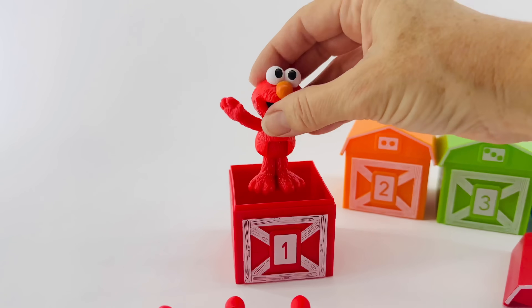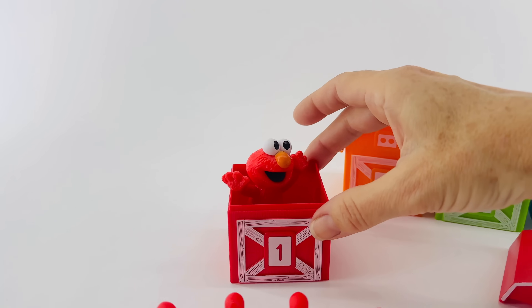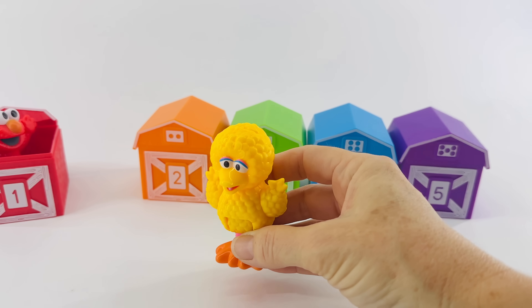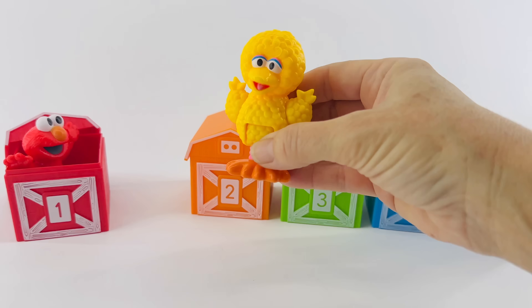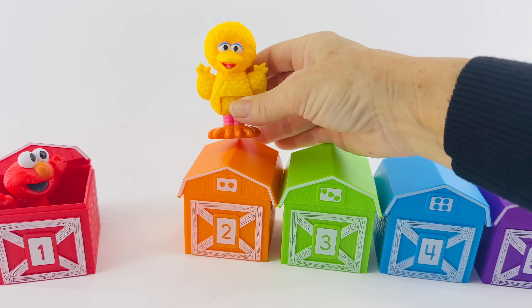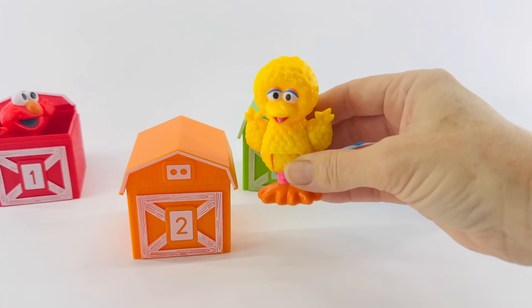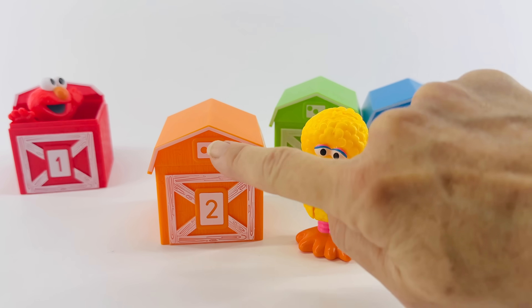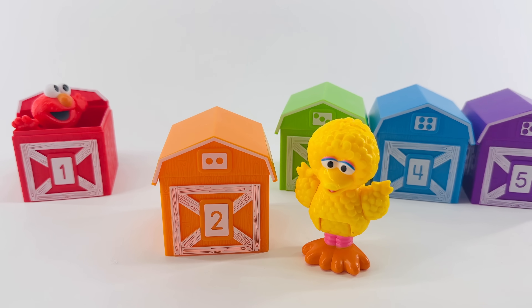This house only has one on it, so we should only put one dinosaur in. One. And now Elmo can go live there. What about Big Bird? Which home should Big Bird live in? This house is orange, just like his feet, so he should live in this one. Let's bring it forward. Can you help me count the dots and see what number is on this house? One, two. That's the house number two.